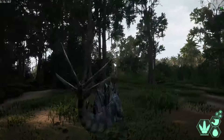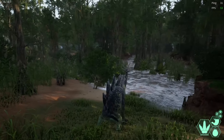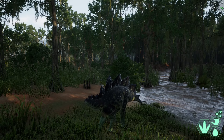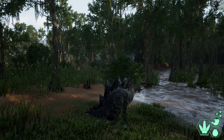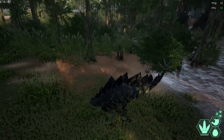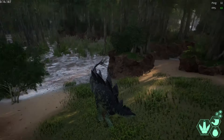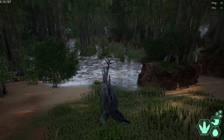You keep holding it to keep your stance, and while holding it, you click your left mouse click to release your Power Swing. This one is also going to go where your Stego is looking. Aim carefully.